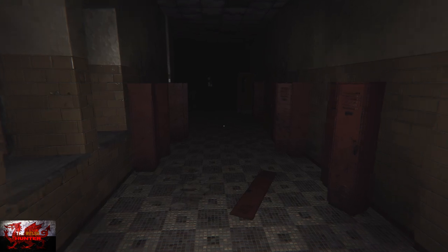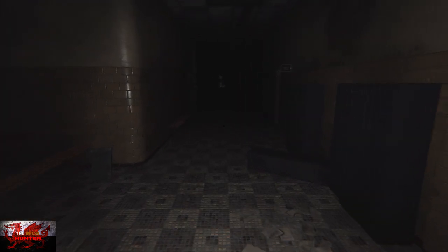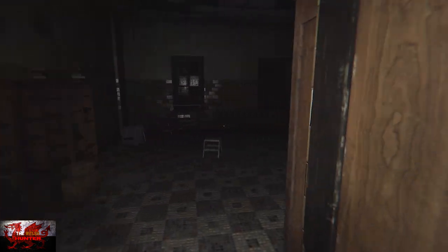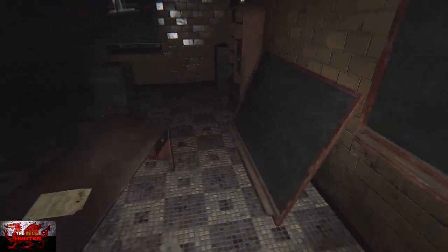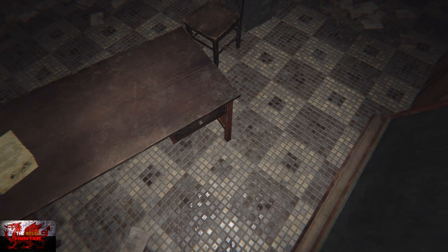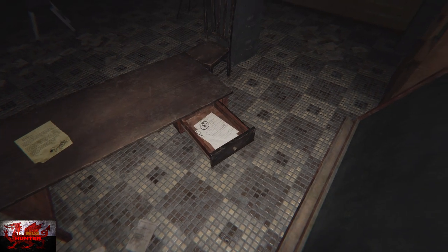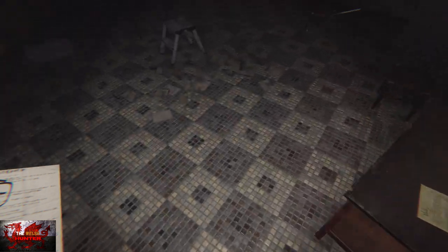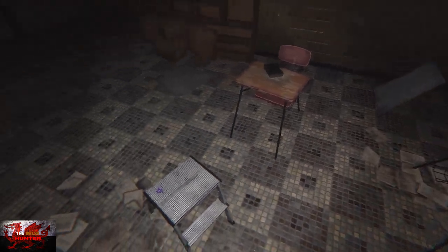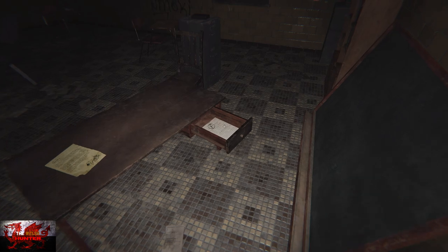Once you've done that head back out, go to the right, and you can hear a sound — that means the puzzle is done. Head back into the biology room and interact with this desk to open it up — sometimes it can be slightly finicky. We're going to grade some papers. Go to the desk in the top right hand corner, there are only three desks.